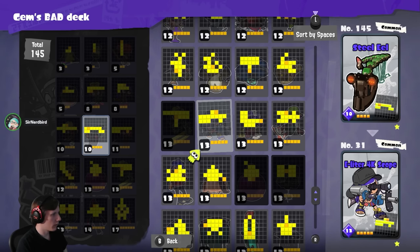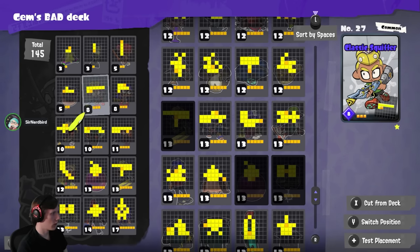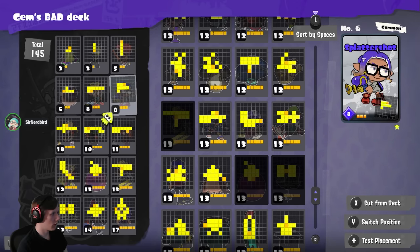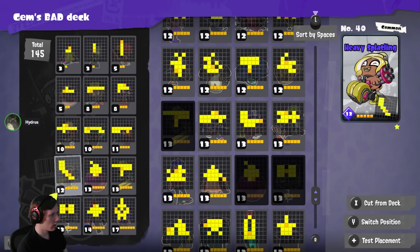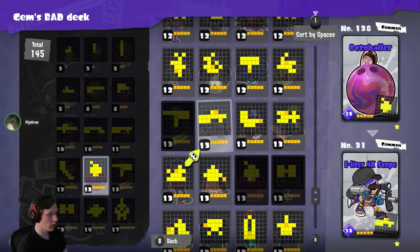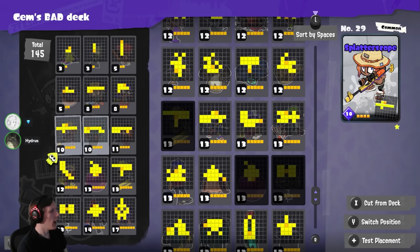The first nine cards in the deck mostly fit into the archetype of a line deck — you'd use those cards to draw neat boxes, reach out into the middle, and then reach across to have a big box you can neatly stack cards in. I'd get rid of Octoballer and replace it with the E-Liter 4K Scope — it's a 13 — because you definitely want to balance out your openers and make them more versatile. E-Liter can definitely be opened with and combos with a lot of different things.